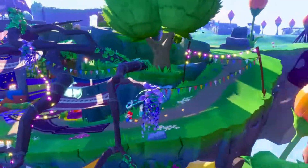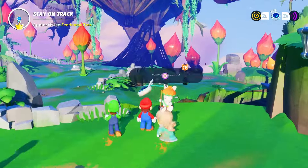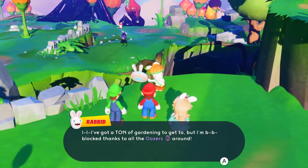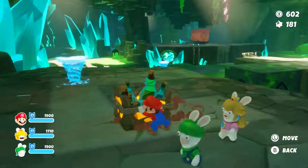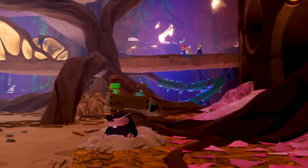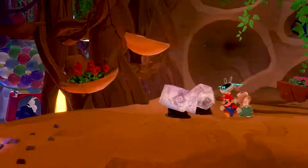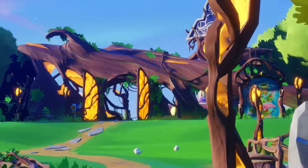Terra Flora, like all the planets of Mario plus Rabbids' Sparks of Hope, is packed with secrets, collectibles to gather, puzzles to solve, and wacky NPCs to talk with. With the help of the heroes, players can interact with the environment in various ways to uncover secrets or reveal hidden paths to new zones. There are many interesting places to visit and secrets to discover on Terra Flora — giant trees, lush plains, and hidden caves. But let's get back on track. We have a train to catch.